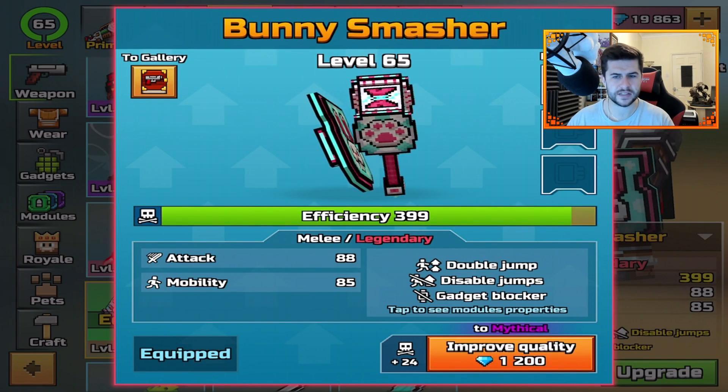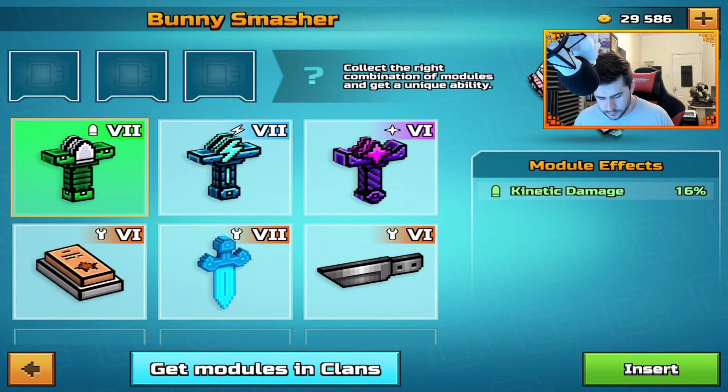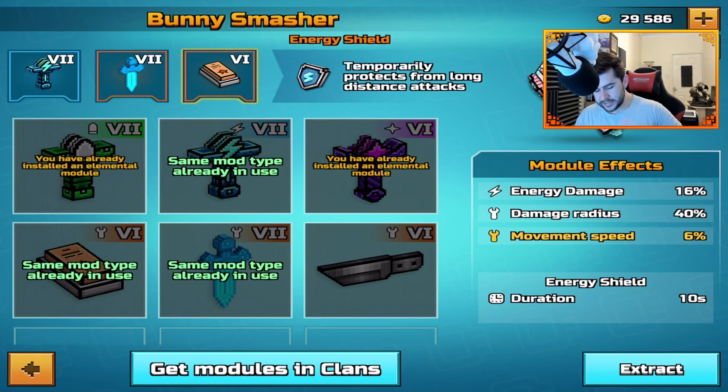Today is all about the Bunny Smasher. Going to the arsenal — keeping the weapon at its current legendary level — it has double jump disabled jumps and gadget blocker. A combination people have been using recently is energy damage and movement, which produces temporary protection from long distance attacks. I've seen it puts you in like a big sphere, and I've come up against people with it and it's been really effective.